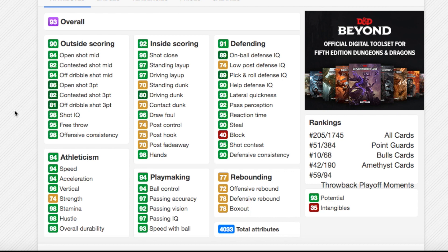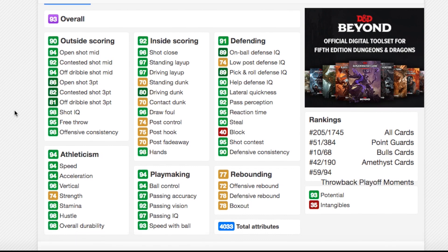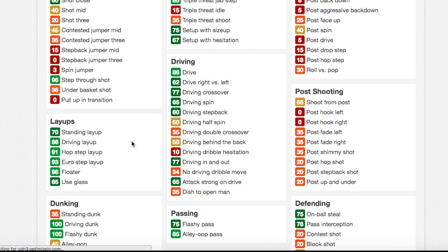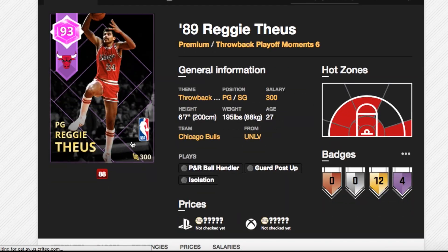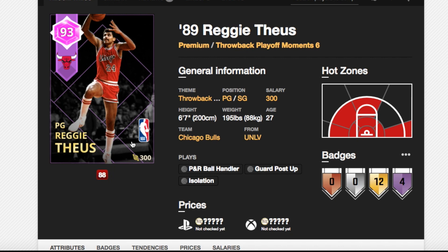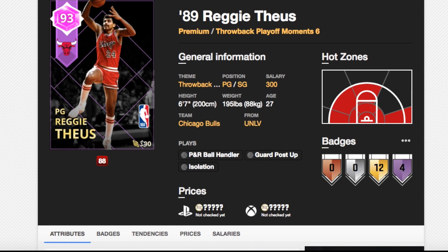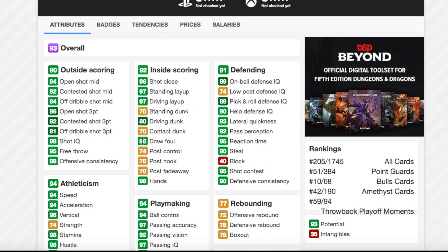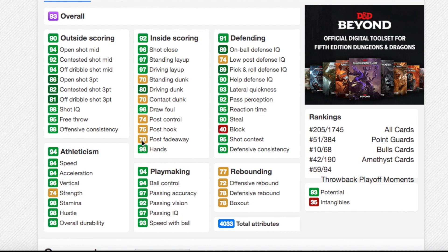He's got 94 speed, acceleration, and 93 speed with ball. He's got 99 on-ball defensive IQ, 90 steal, and 93 lateral quickness. He's got a driving dunk of 80, driving layup of 97, great ball control of 94, great passing stats, decent rebounding, and a driving dunk tendency of 100. This card could easily be the best cheap point guard in the game — he can shoot, he's tall at 6'7, he can defend, dunk, and pass. There's nothing this card can't do, and he's going to be like 3 to 5K MT, which is nuts. These playoff cards are so, so good and so, so cheap.